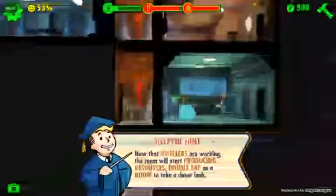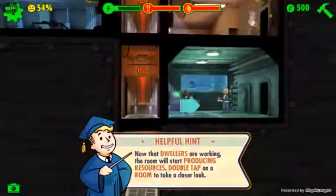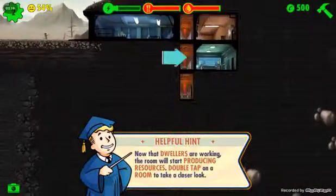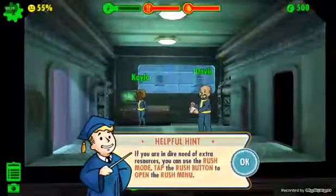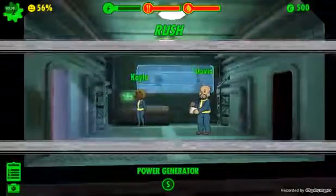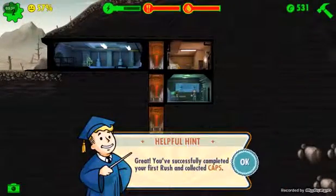Now that dwellers are working, the room will start producing resources. Tap on a room to take a closer look — double tap to zoom in. If you're in dire need of extra resources you can use rush mode. Tap the rush button to open the rush menu. Great, you successfully completed your first rush and collected caps.